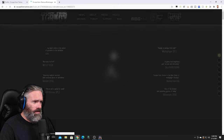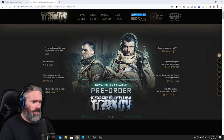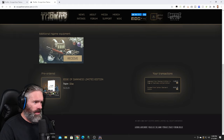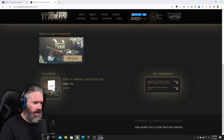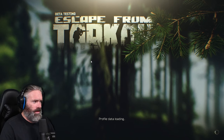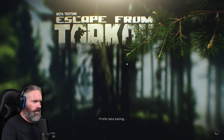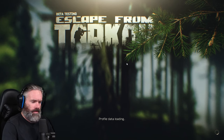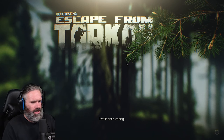Now it says that I have the Edge of Darkness edition - the link will be in the description. So let's go back to the game. I'm going to log out and log back in. We've logged out of the game, we're now logging back in. Profile data loading, so that's going to grab the new profile information with the largest stash size and the secure container.